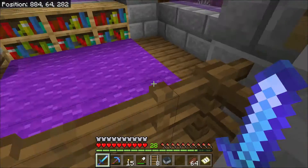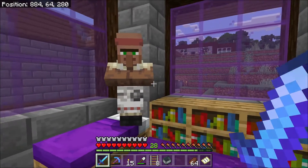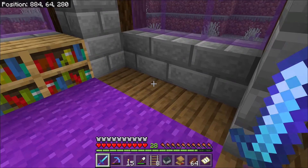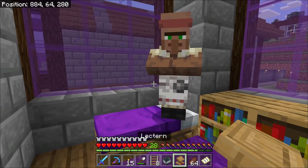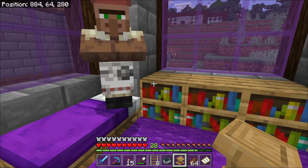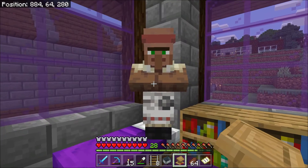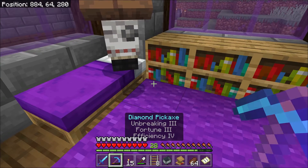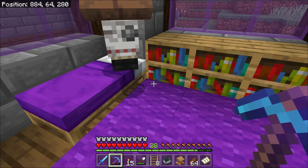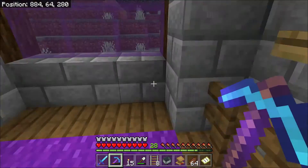Last episode we got some villagers and then we put one in here. I didn't just put him in here to trap him — he is going to have a job, and a very important job. This is the villager that's going to let us get mending books. What mending does is you can put it on your equipment, and anytime you get XP from mining or killing something, it's going to repair your equipment. Like this awesome pickaxe we made — it's already wearing down. It's done a lot and lasted a long time, but we need to repair that.